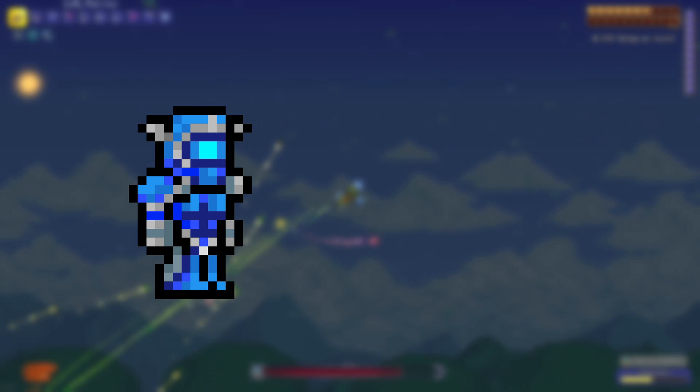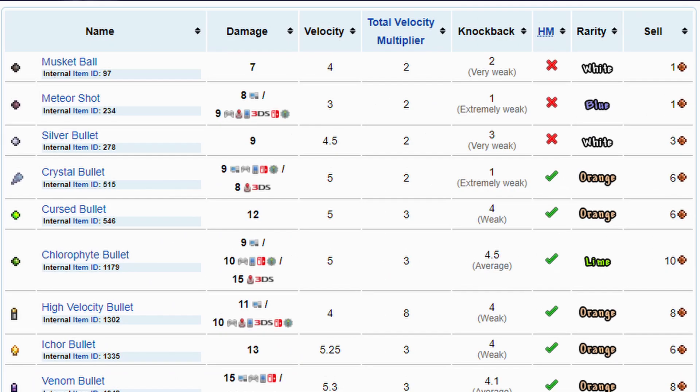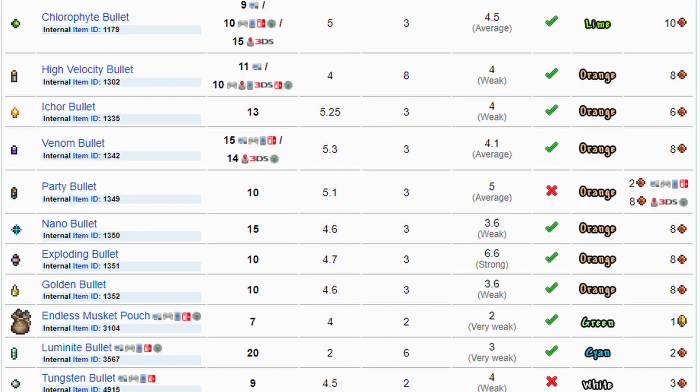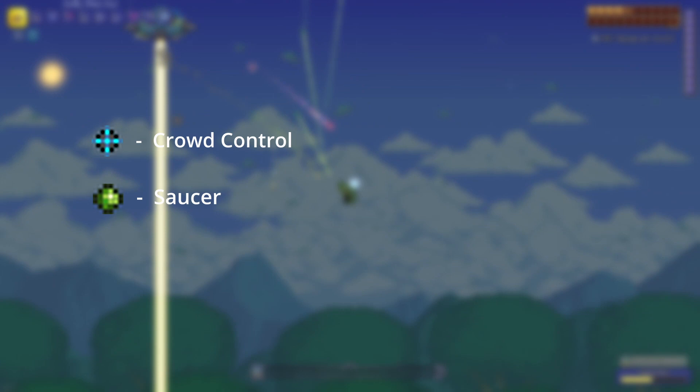I recommend using the Shroomite set, a blend of mobility and damage-boosting accessories, at least one dash accessory, and a high rate of fire weapon. The most important part, however, is your choice of ammunition. Because different bullets have different effects, there should be thought put into which ones to choose and what situations to use them in. I recommend the nano bullets for general crowd control and the chlorophyte bullets for taking on the saucer.